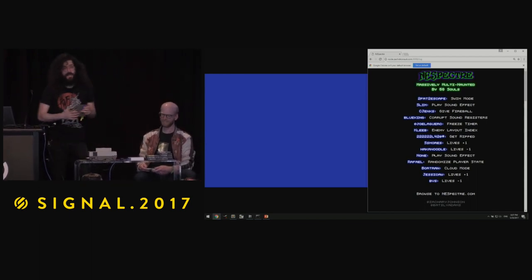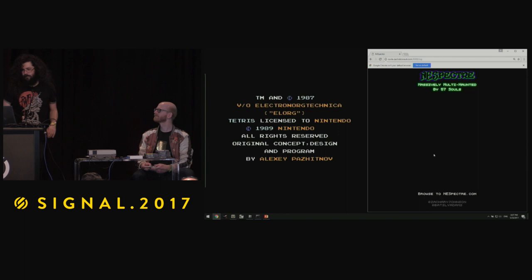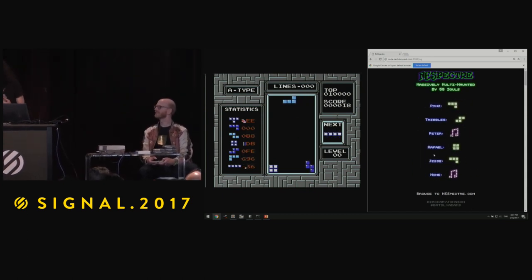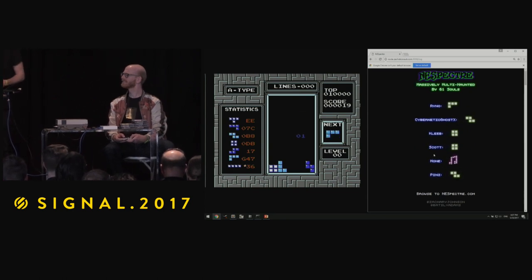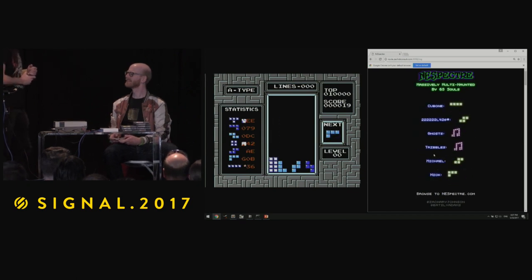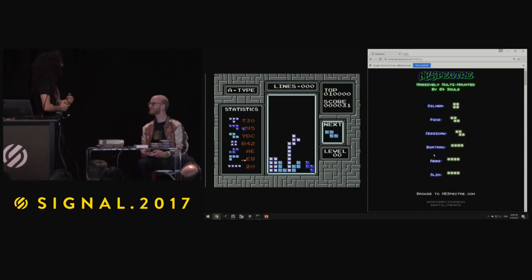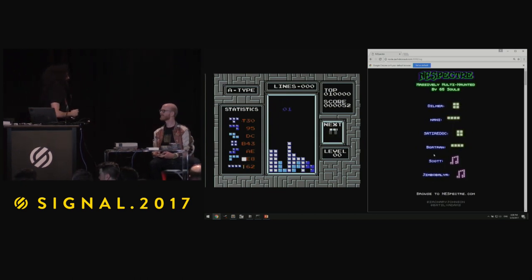So this is the original Tetris, the Nintendo version. This mode is you're actually voting on the next piece, so you're deciding Zach's fate. Sometimes we push it a little bit outside the normal pieces — that's not a normal piece. I told the sound guy they can turn it down because it gets pretty obnoxious when you corrupt the sound registers. It's an ostrich.